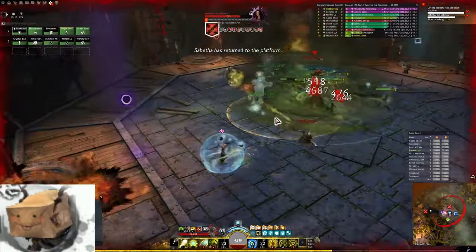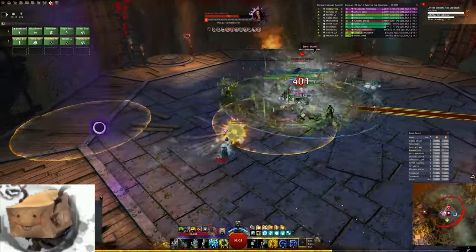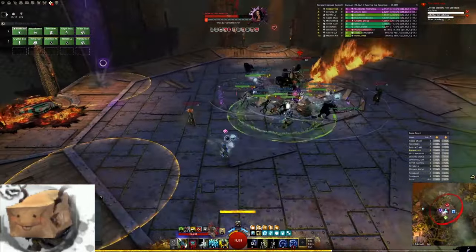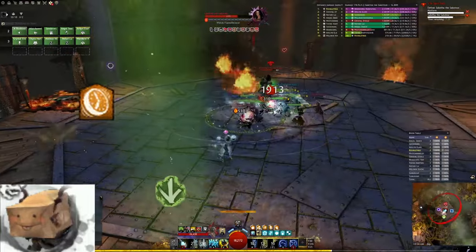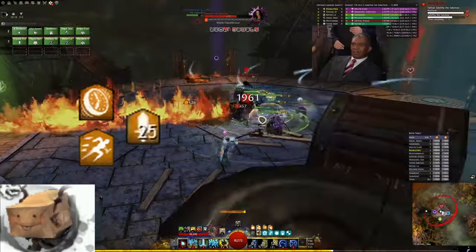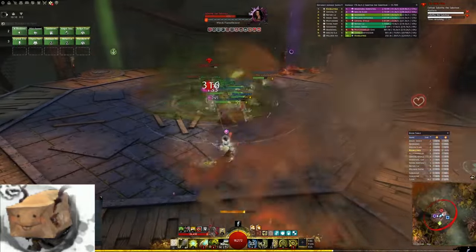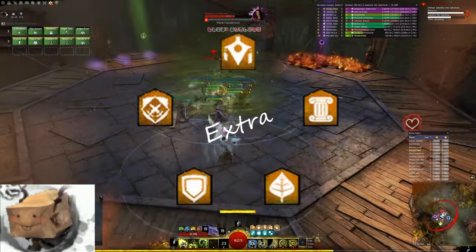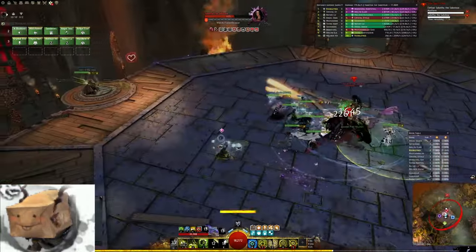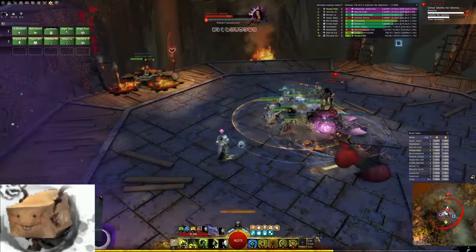Along with healing, the other critical part of your role is providing the lion's share of the boons for your party. You will always bring full uptime of one of the two key boons as a healer — Alacrity or Quickness — along with as much might as possible, then also Fury, Protection, Regen and Swiftness. Bonus points for more extra boons; they're pretty strong, and a lot of classes have traits that cause them to deal more damage for each unique boon they have, so adding more boons is always a good thing.